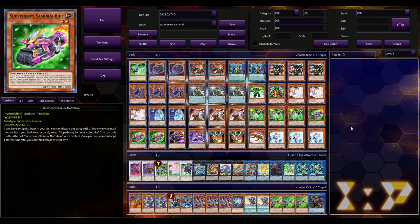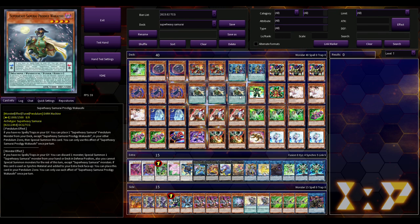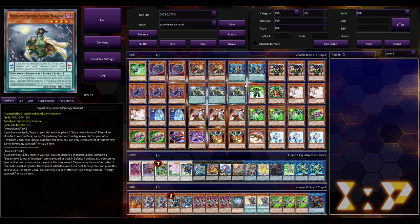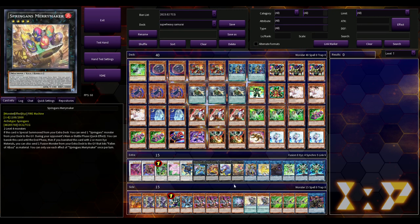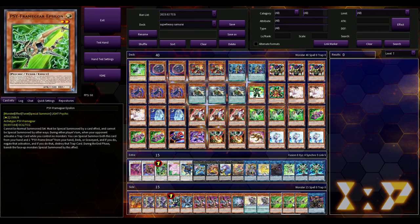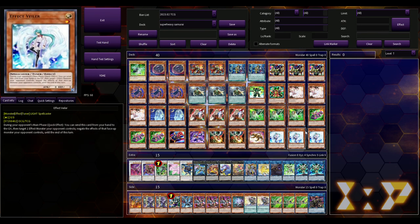Nibiru isn't necessarily the worst card to play against this deck. If you're playing a deck that prefers to go second — like Rank 8 Axis, Graveyard-based decks, or some rogue build — and you're able to main Dark Ruler, Dark Ruler absolutely shits on this deck because they can't play back row. This is why they play things like Spell Canceler, and some builds even play Jinzo to out spells and traps. This build plays Epsilon to stop traps — same concept as Gamma but for traps.